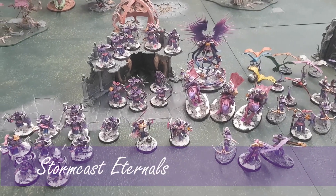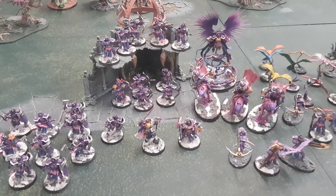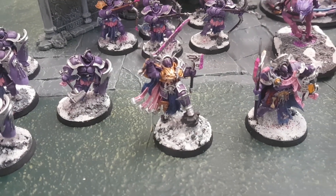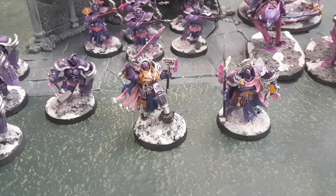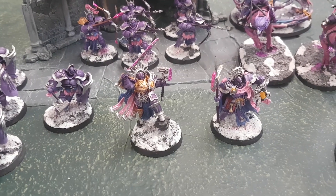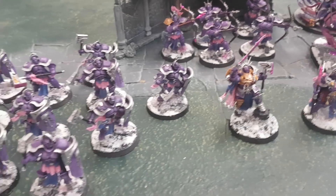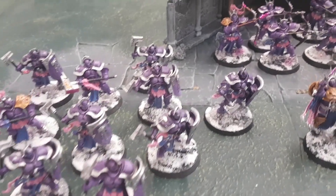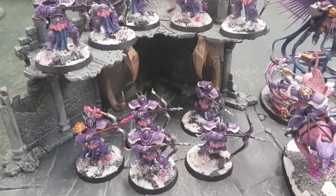This is 2,000 points of Lucy's Stormcast. We've got the main force and then a battalion. The main force heroes include Lord Celestant on foot — he's taken a Quicksilver Potion as he is the general, and he has a five-up ward save against mortal wounds. We've also got Lord Castellant. For battle line, we've got two units of five Liberators, the primes having a Grand Hammer each, and two units of five Judicators with bows, the primes having shock bolts.